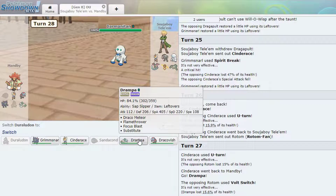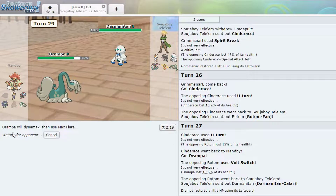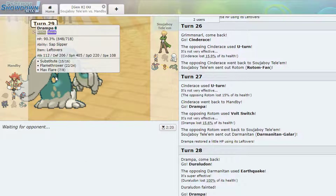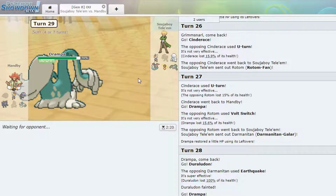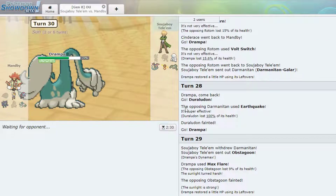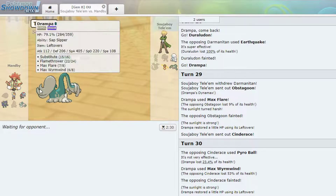Might be Drampa time — Max Flare, Max Flare. Should Drampa just flip it outright? Whatever, we'll Flare. Okay, he gives me that. Now I'm scared if he goes back into it and Ice Crashes because that will probably kill me. Hopefully not. He gives him to Cinderace — give him the dragon. Pyro Ball heals me at least — I got two kills with this Dynamax, so that's good. Darmanitan is the issue. Looks like he's giving me three kills and I still have the sun up. Basically Darmanitan's the only problem.